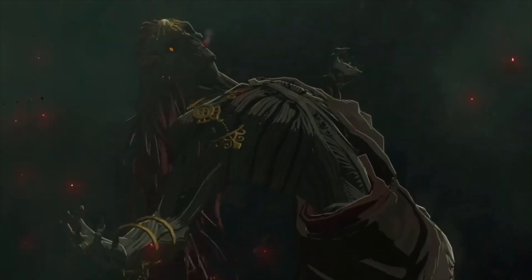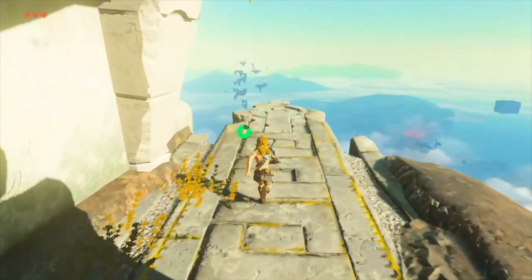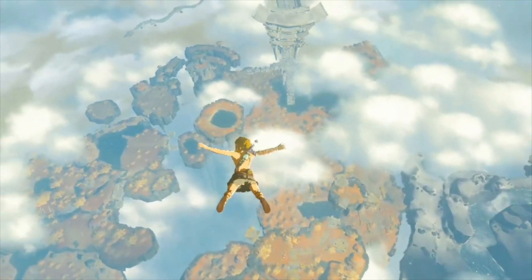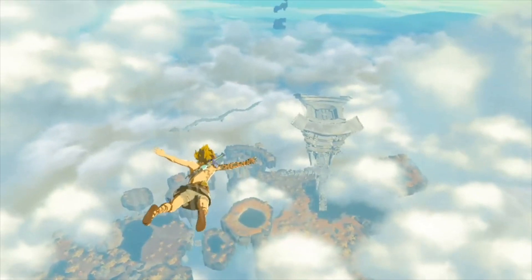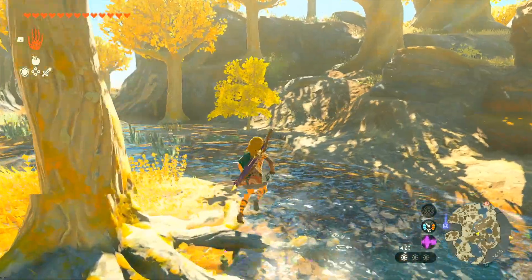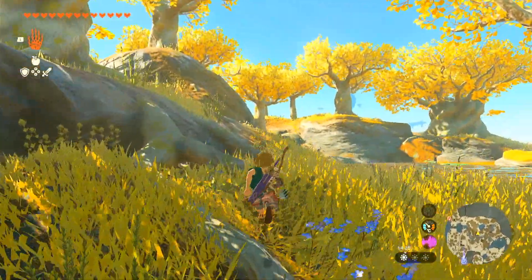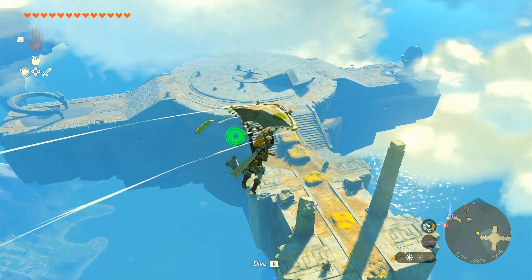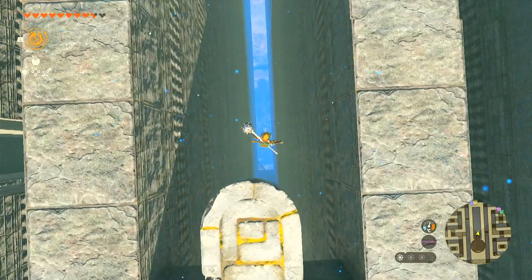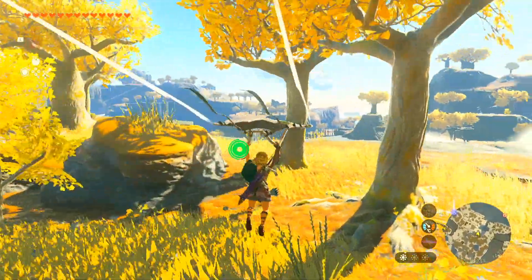So Zelda and Link explore a cave, find Ganondorf's rotten body, Zelda disappears, and Link has a new arm. After you leave the first cave, you realize that you're in the sky. You dive down and find the equivalent to the Great Plateau, but somehow they make it better. Even though this is basically the tutorial area, it is probably the best sky island in the game — the other sky islands mostly just contain chests or fun puzzles, and none are really as big or have the same feeling of exploration as the Great Sky Island.